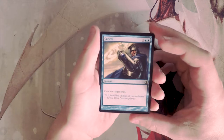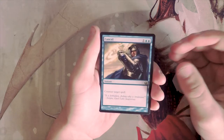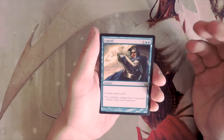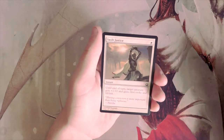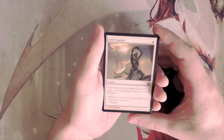Our first card is Cancel, a classic counter spell. It's an instant for one and two blue and it literally just says counter target spell. Definitely a playable card in a blue tempo deck, but I would not want to first pick it by any means — it's always kind of an okay card in limited.